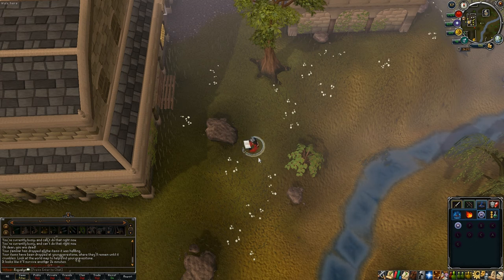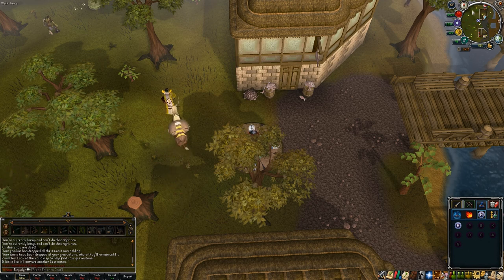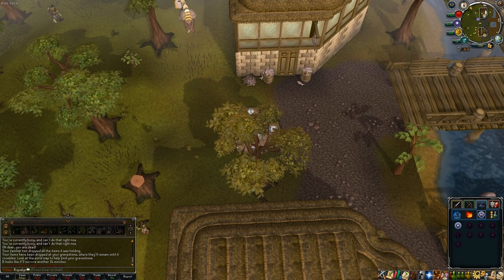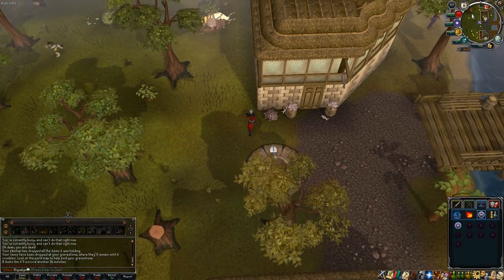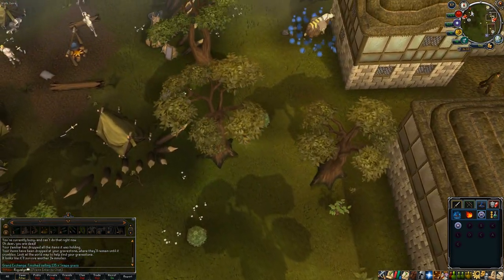If you live, you can either keep on trying to kill her — because you're already at the last wave, why not — or just teleport out and enjoy your nice, newly forged and completed Royal Crossbow. I hope this helps. Thanks for watching, feel free to comment, rate, and/or subscribe, and have a great day.